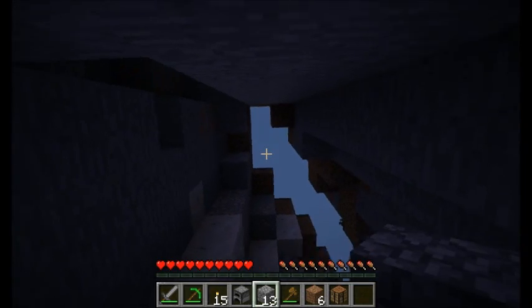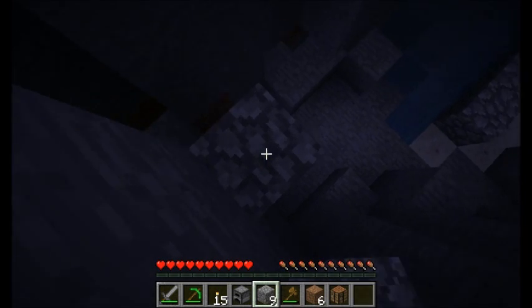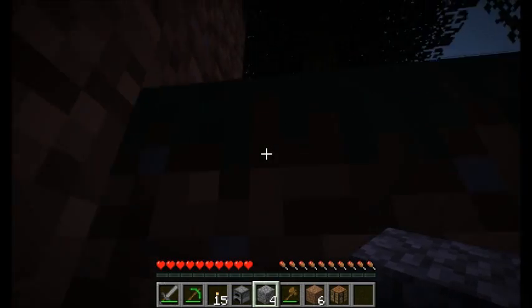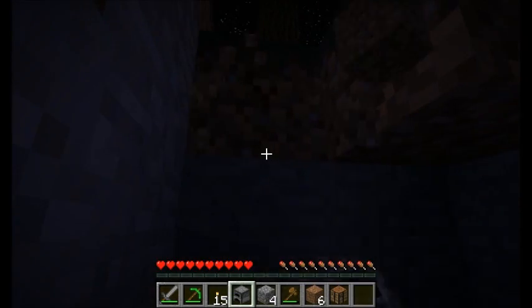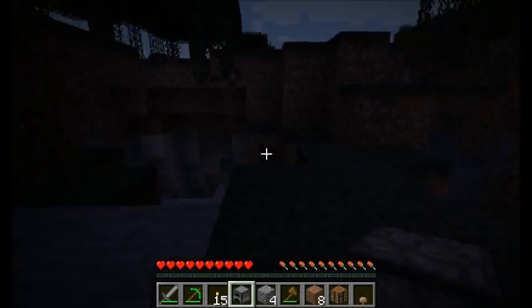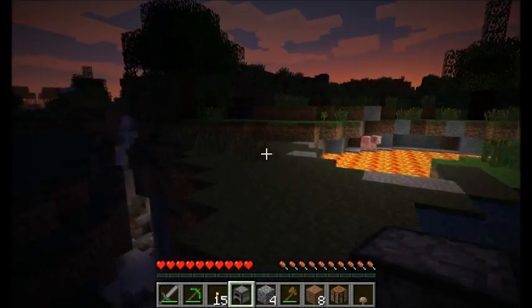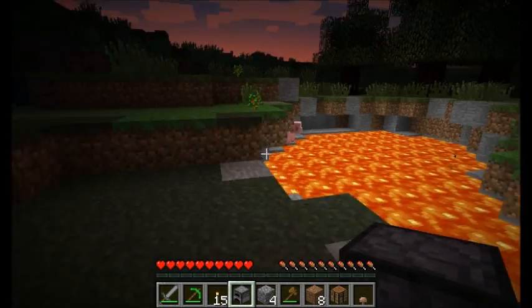Apatite is a Forestry mod item, specifically used pretty much as a fertilizer in some of the machines that we can build in Forestry. So that's cool. Do I have enough cobblestone to build my way out of this little hole? Yep, looking good. Good amount of light right here.